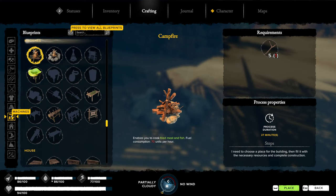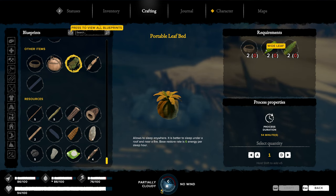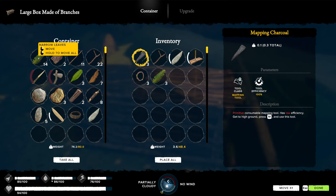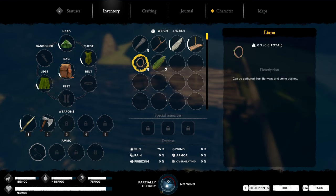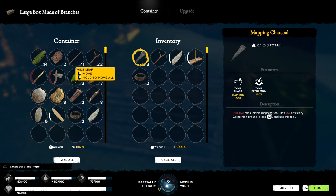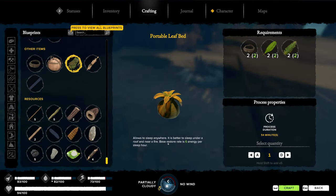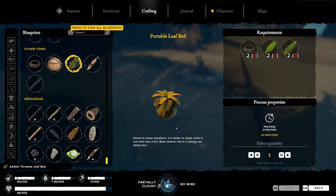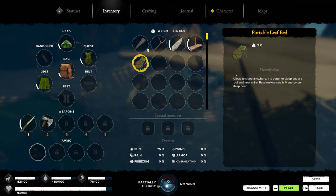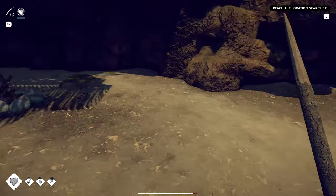There we go - portable leaf bed, it's two rope, two wide leaves, and two narrow leaves. I can make some more rope with this. The portable bed is gonna be pretty handy when we're out and about - it's two kilos so not too bad. That way I don't have to keep running back to the base to sleep. The food and water is looking good at the moment.